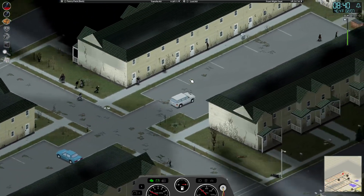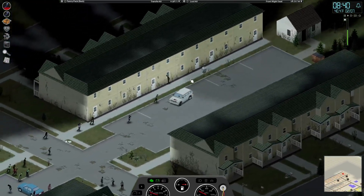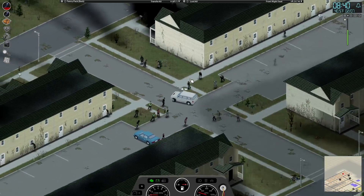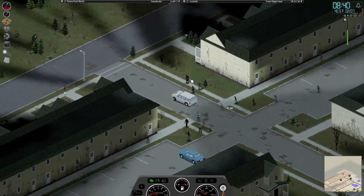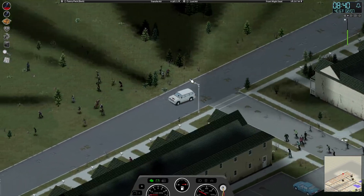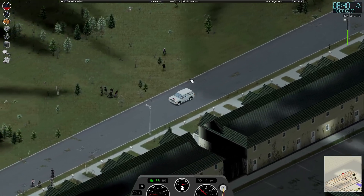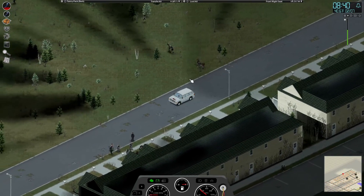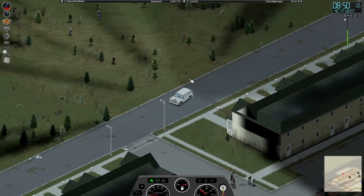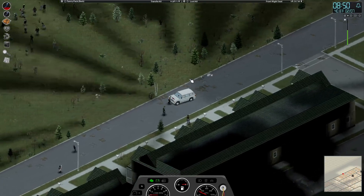There's no boarded-up things there. There's a little house down there. We're going to attract a lot of attention, so we'll try to keep moving around and be careful about our movements. We want to get over here on the other side and see if we see anything that's boarded up. There's a good bit of zombies over in here that we would be fighting our way through. I was hoping to see one of these big houses with boarded-up facilities, but nope.